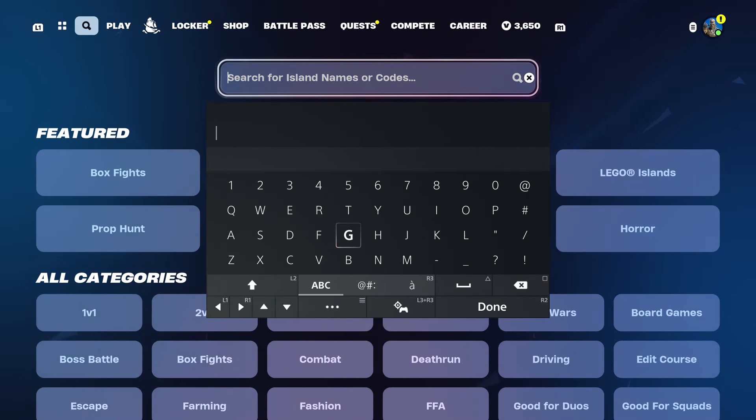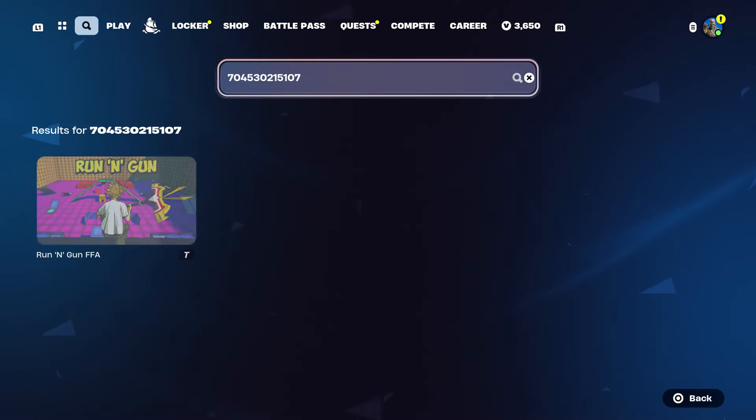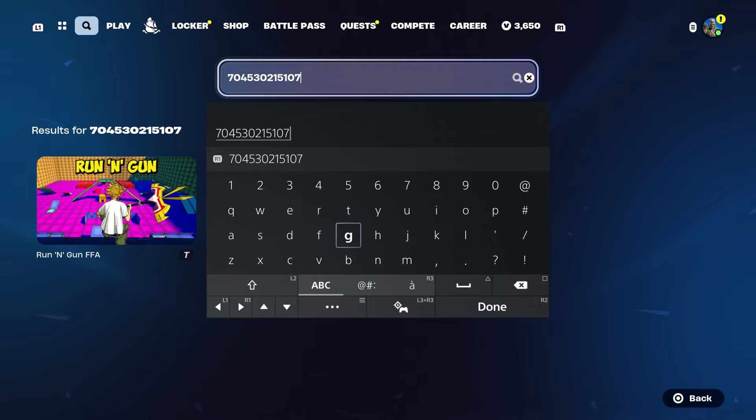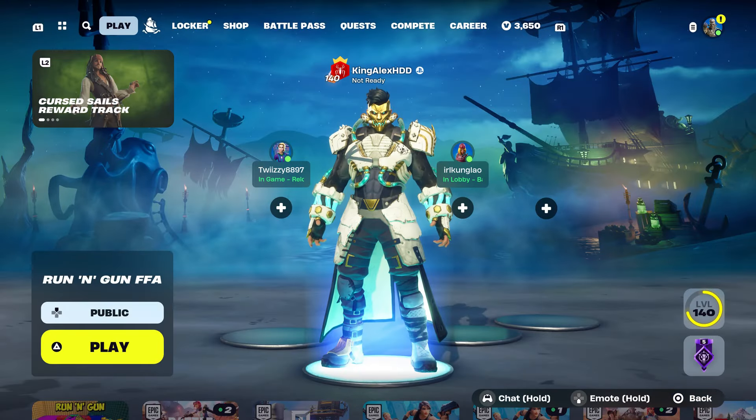Let's get this day three challenge. The map code for this one is going to be 7045. A lot of people thanked me for my last video on how to get the challenge quest — people said they got over 400,000 XP. You get some good stuff here. The map code is 7045-3021-5107.